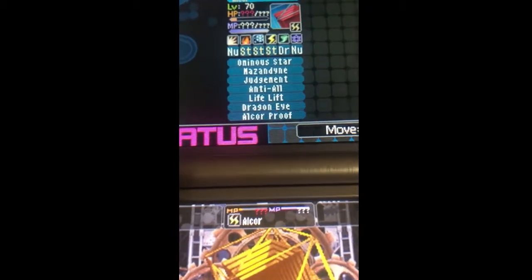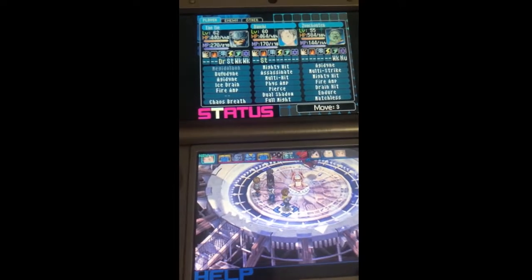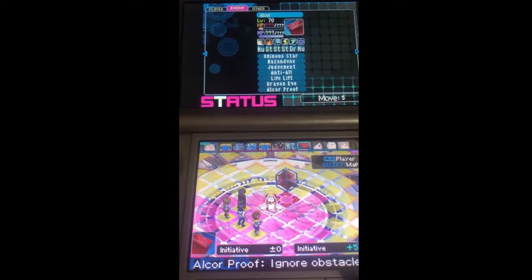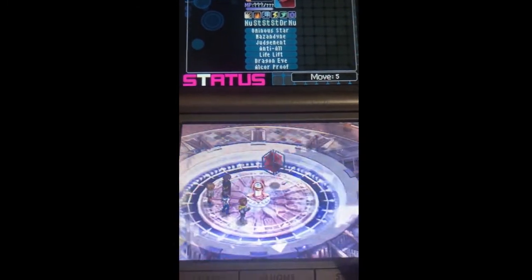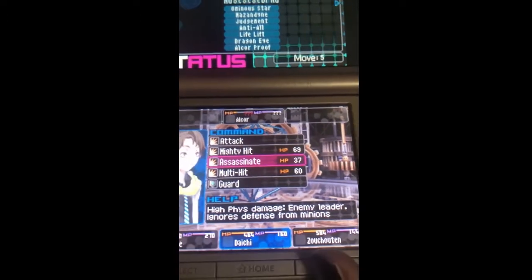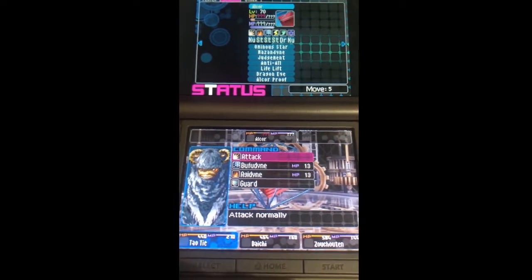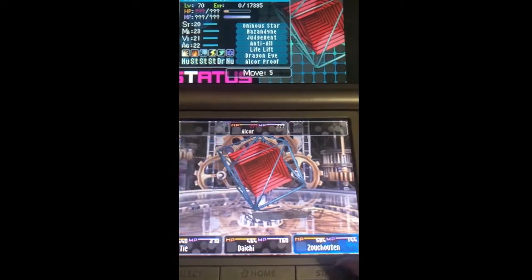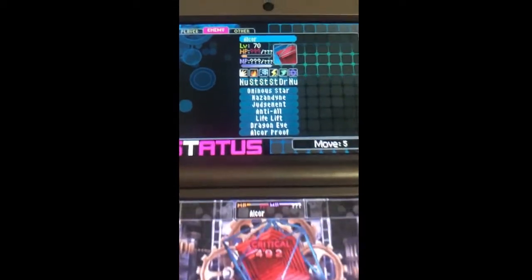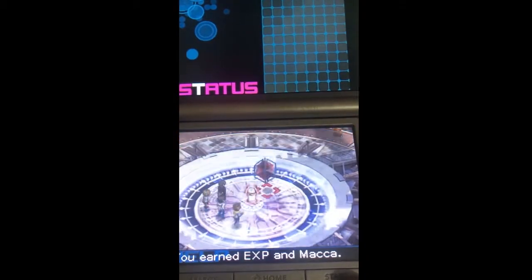Once again it does a lot of damage, and that's good. Lastly is Daiichi. Since Alcor is null to physical, I ended up putting Pierce on Daiichi with Full Might, Physical Boost, and Amp, and gave him Assassinate, which does a lot of damage to enemy leaders. Look what it does — it's frankly incredible. 400 damage, and that's it.